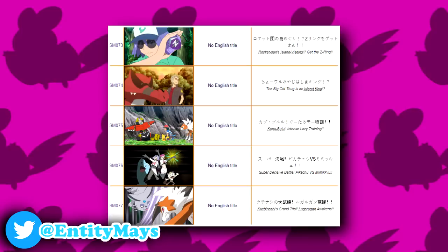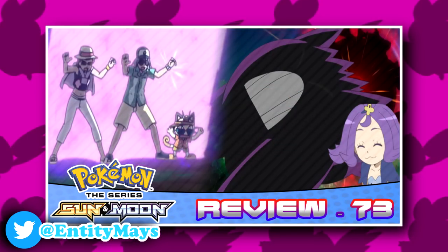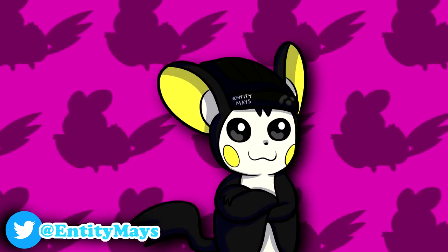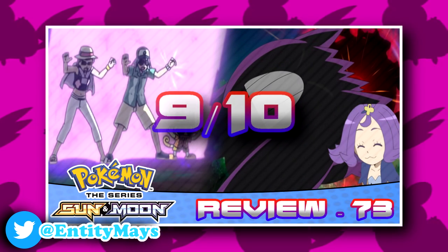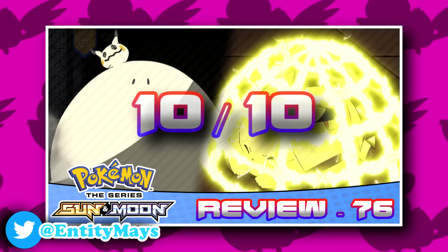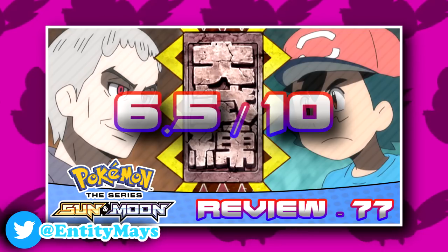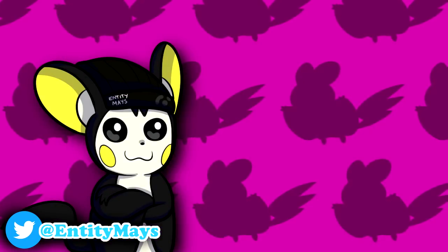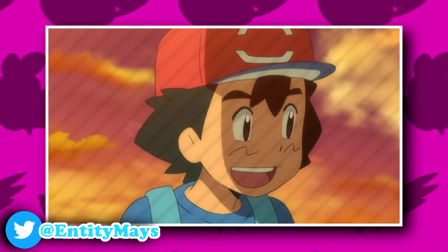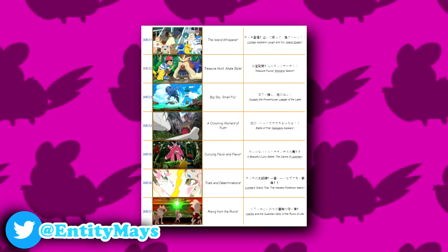This is of course the last of the Ula Ula Island Challenge arc, so just like with the Akala Island Challenge arc, we're going to give a rating to the overall arc by averaging all review ratings. Episode 73 got a 9/10, episode 74 got a 7/10, episode 75 got a 7/10, episode 76 got a 10/10 — making it the best of the arc. This episode got a 6.5/10, making it my least favourite — but I don't hate it. The average comes out to 7.9 out of 10 for the overall arc. I think that's fair — it was an overall enjoyable arc. I liked it more than the Akala Island arc which got a 7/10. However, I'd say Olivia's Grand Trial battle is better than Nanu's, and even Hala's, making Nanu's go to the bottom.